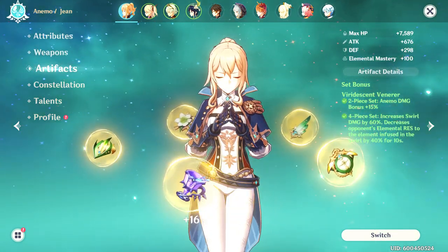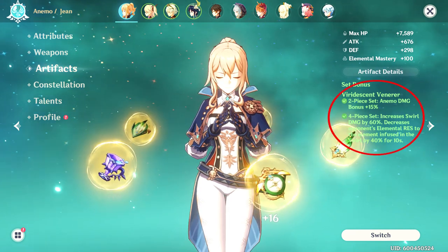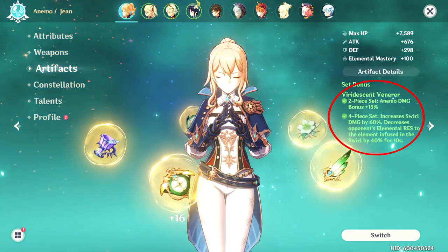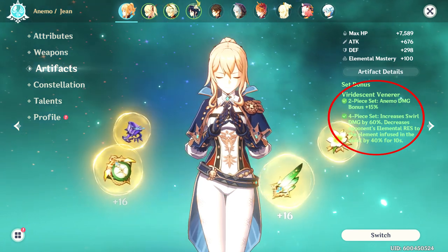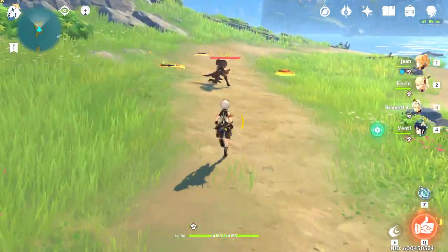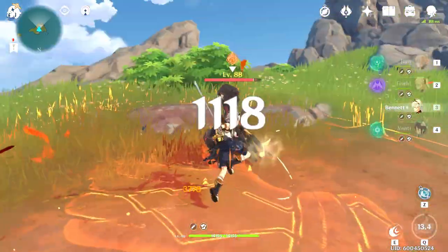Unlike the first build, the artifact set is pretty much set in stone. The set you want to be running 100% of the time for this build is the Viridescent Venerer four-piece. You gain a 15% boost to Anemo damage, your swirl damage is increased by 60%, and when you swirl with an element you reduce the enemy's resistance to that element by 40% for 10 seconds. For example, if you use Bennett's elemental skill to inflict an enemy with Pyro and then swap to Jean with the Venerer four-piece and use your elemental skill, it will deal Pyro-Anemo swirl damage and then reduce their Pyro resist.